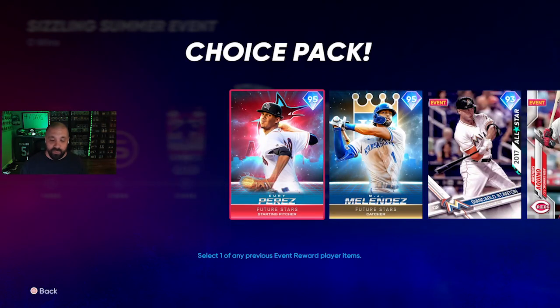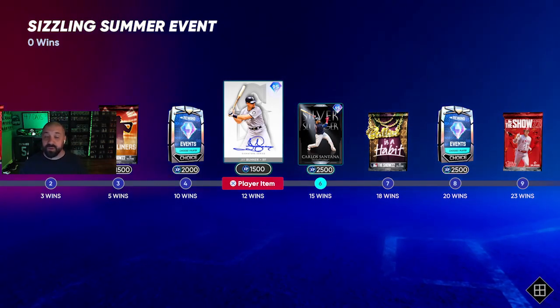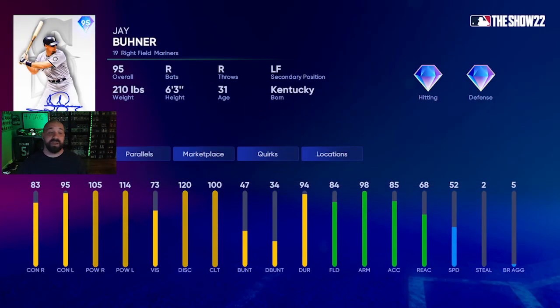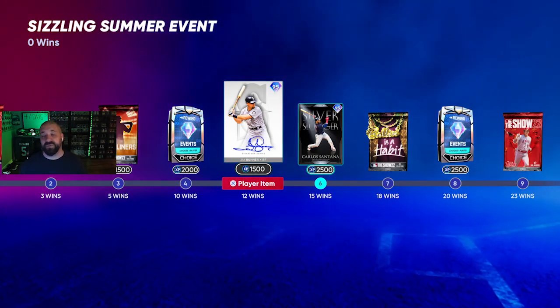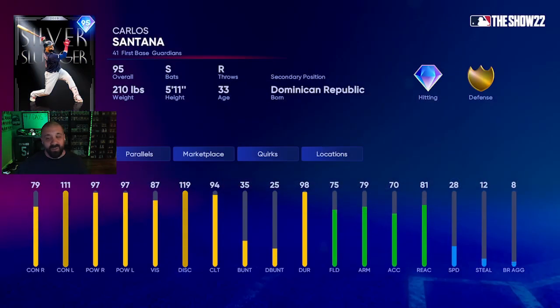For the event rewards: at 10 wins you get a Diamond Rewind pack — great if you missed any past event card or need something for the George Brett collection, like the Yuri Perez I missed. At 12 wins you get a Signature Jay Buehner — 95 overall diamond. Signature cards are limited, so there aren't many on the market. It's a solid card, contact against righties is a little low and vision slightly down, but it helps with the George Brett collection.